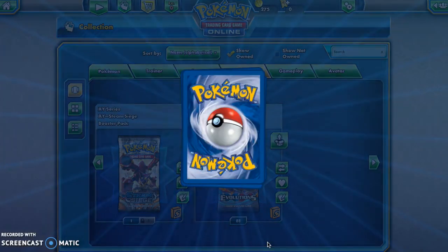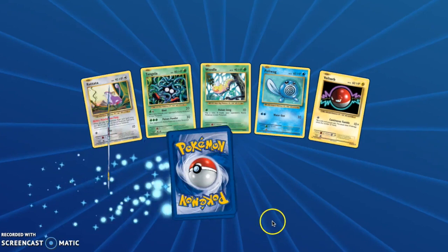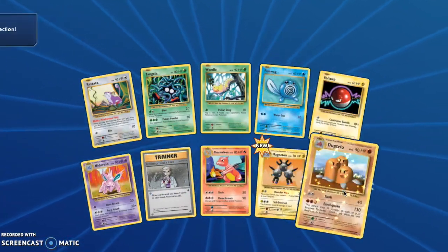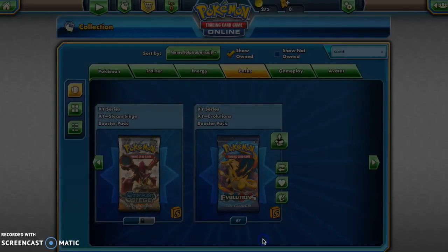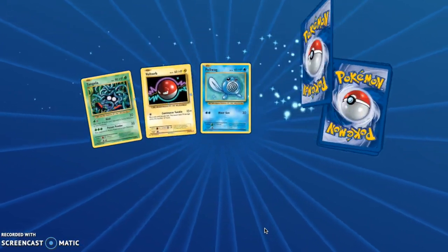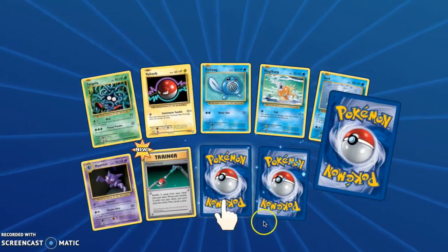I thought that was so weird. Like, out of 100 packs, you'd expect to get one of each of the holos. I understand maybe you won't get all the Full Arts or all the EXs, but you'd expect to get all of the holos — but we didn't. I don't know if they were just printed badly and not really super random or whatever.